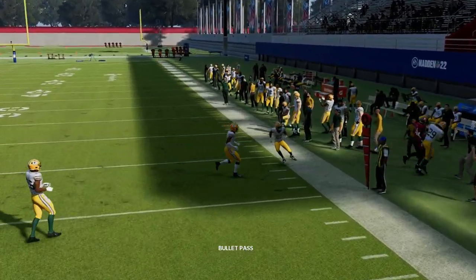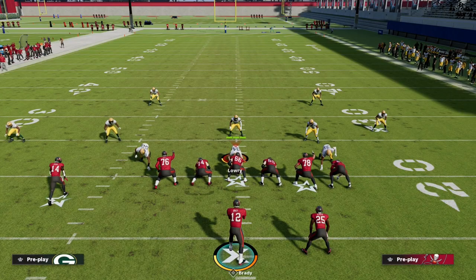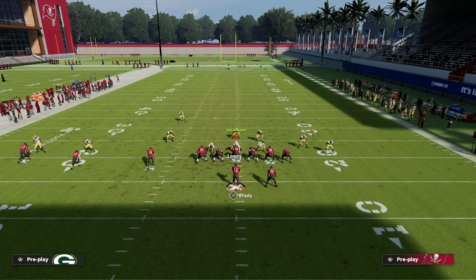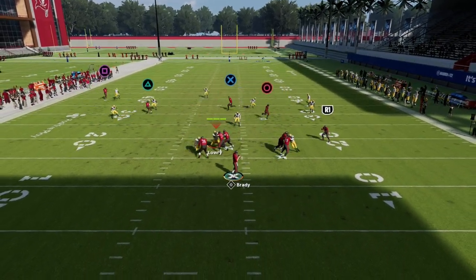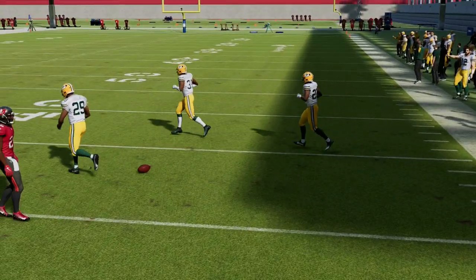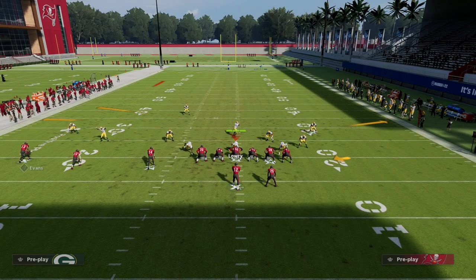You can throw it right on the sideline for a possession catch — it's really important to possession catch so he can get his feet down. Make sure you throw the ball once he gets outside leverage. That way if the defender intercepts or makes a play on the ball, he's going to jump himself outside. It's kind of a risk-free concept.